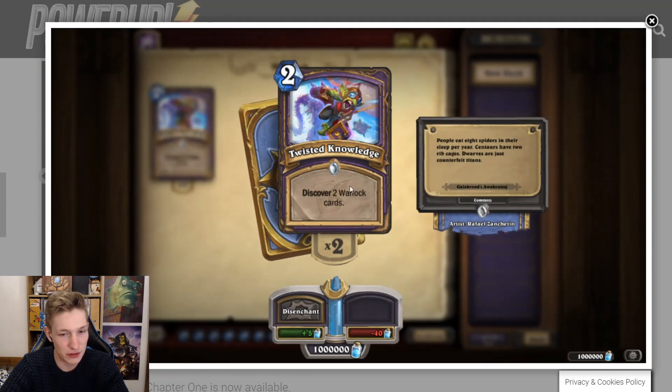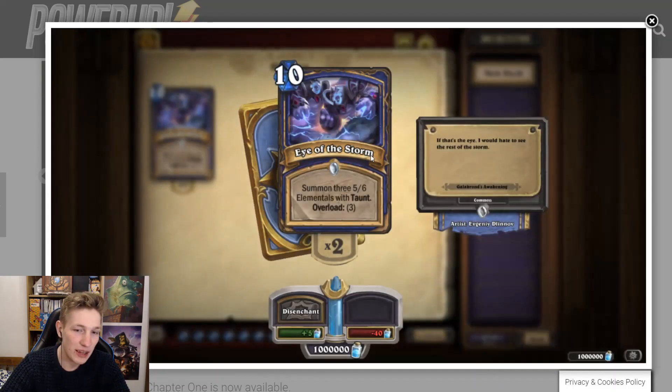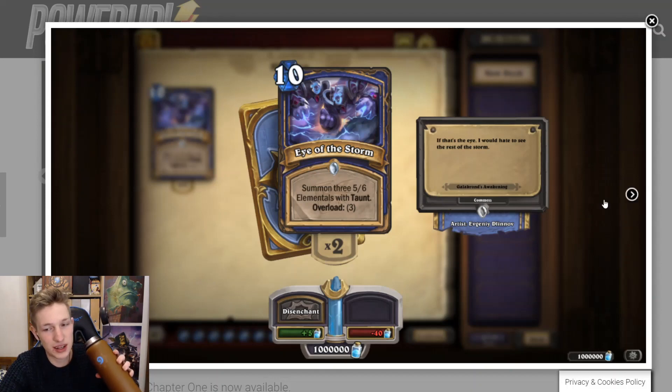Twisted Knowledge — two mana, discover two Warlock cards. Giga trash, skip. Eye of the Storm — ten mana, summon three 5/6 elementals with Taunt, Overload three. Compare it to Dragon's Pack. This works with the new weapon, but apart from that the card's pretty useless. Maybe you get off Haunting Visions. King Phaoris works with this card if that's a deck. But I don't think you ever play this — it's just way too expensive for what it does. You might randomly generate it though, and it could be good in some matchups off random generation. It also gets Flickered, which is an issue.